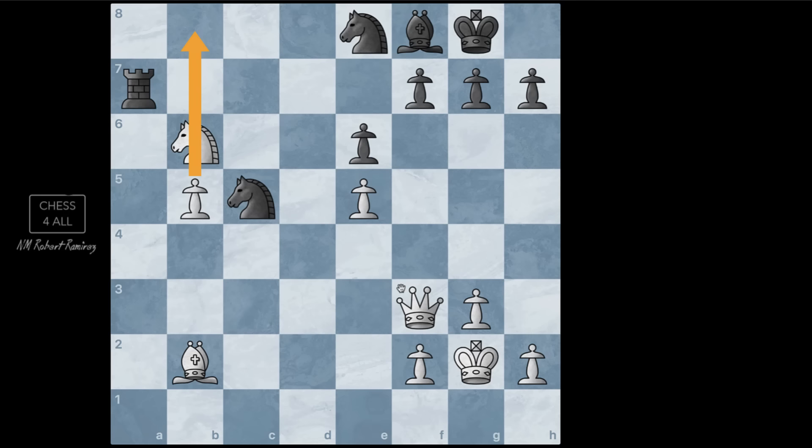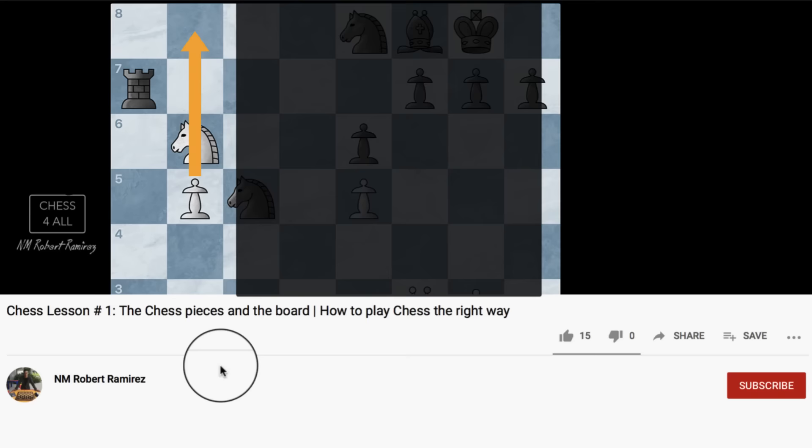This is a game worth going back to understand how he created that weak square out of nothing. I know it's been a really long lesson, but we needed to do it this way. You have to understand how to capitalize on these little things, and if we keep working on it the right way, you're going to learn how to win games in a magical way. Stay tuned and I'll see you next time.